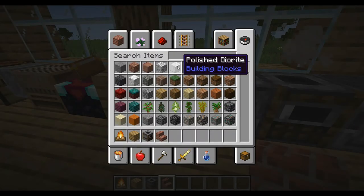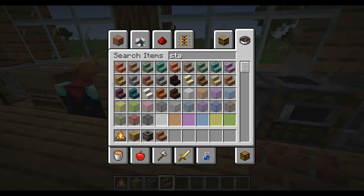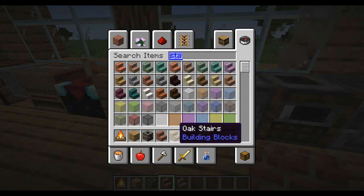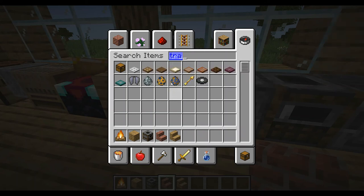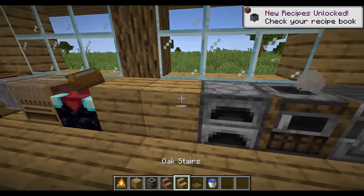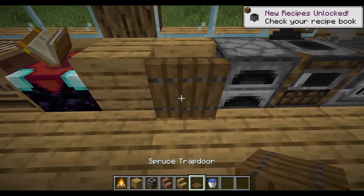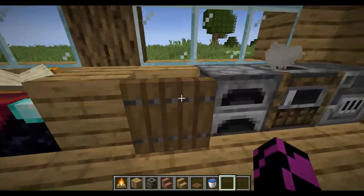Here's a cool fancy little trick with stairs and a trapdoor. If you get a stair, a trapdoor, and place it like this with water, it looks like a little sink.